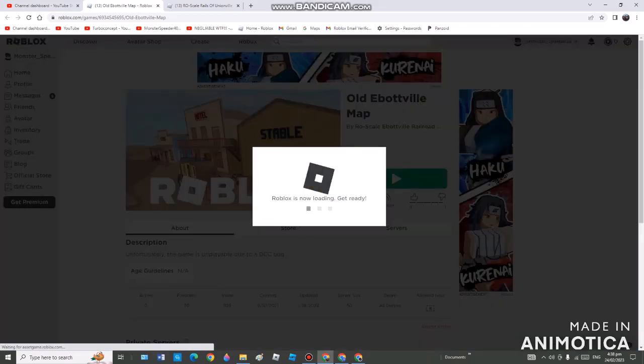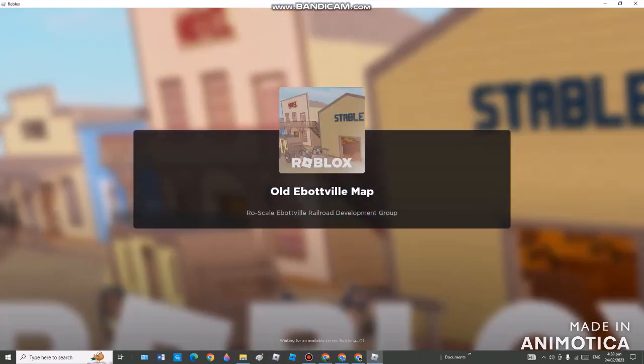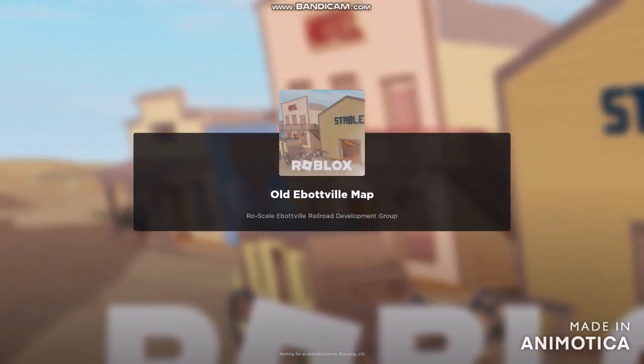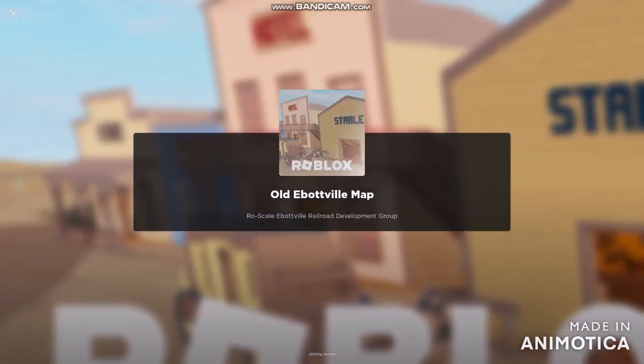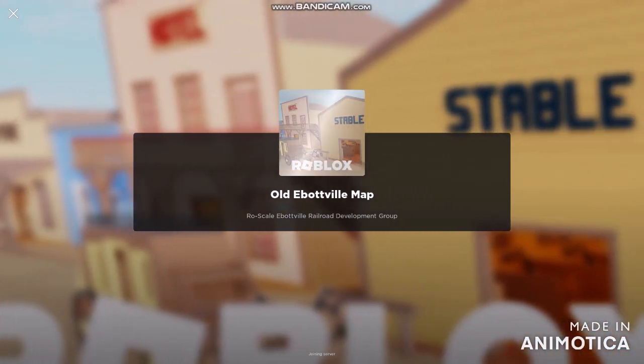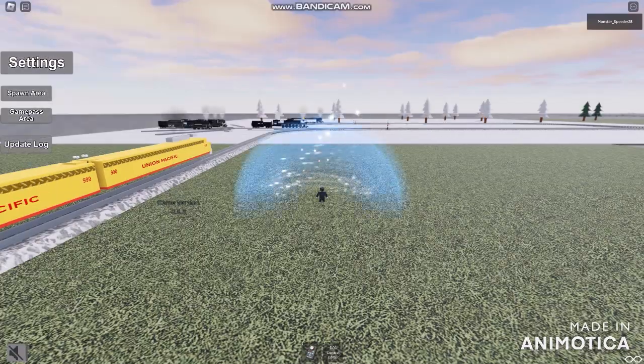I'm just gonna be playing this and finding out that I'm gonna be starting in this game. So it looks like I'm gonna get inside of this game before it lets me know that I'm going on full screen, so I should be able to see this out. If I'm just gonna be turning down the full volume, it won't be taking too much — it isn't gonna be that loud.